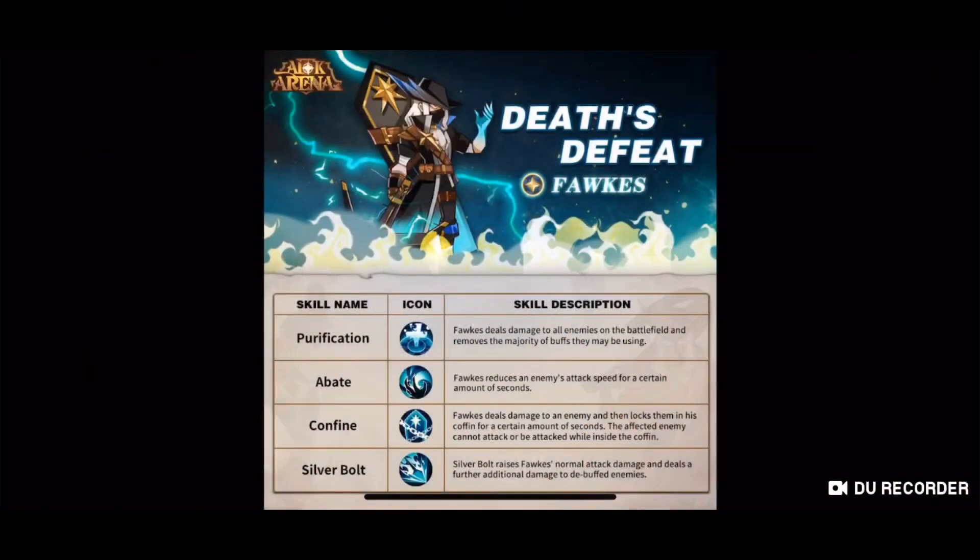If you guys have seen my video talking about the patch notes, you'll know that we've got loads of new heroes coming, and Forks is one of them — Deaths Defeat Forks. He looks like a really good hero. He's basically got a coffin on his back and he's holding a crossbow. So we'll go through his skills now.